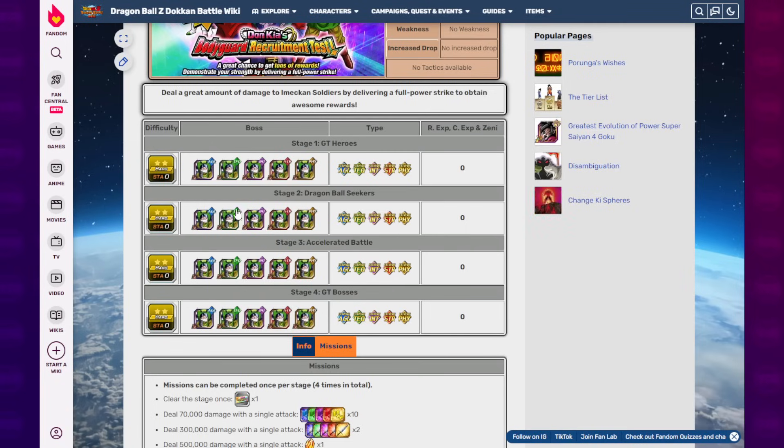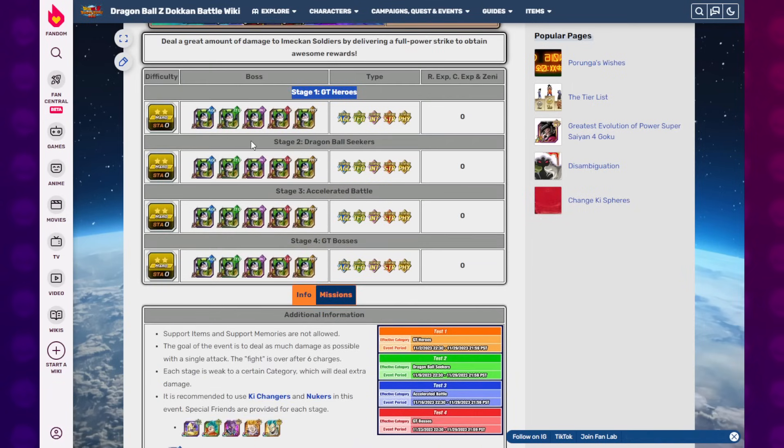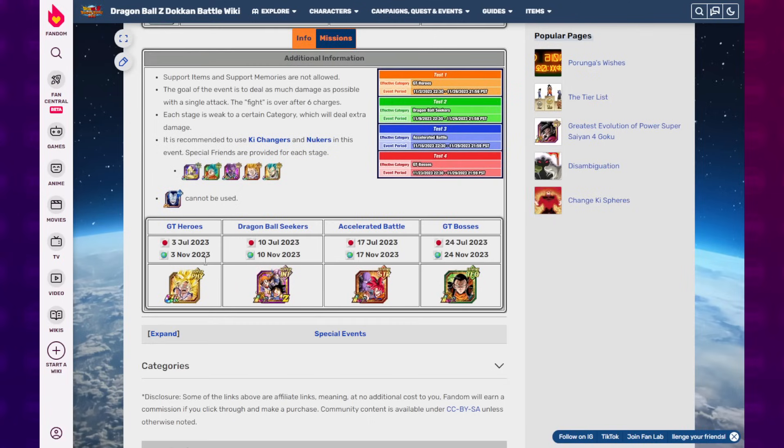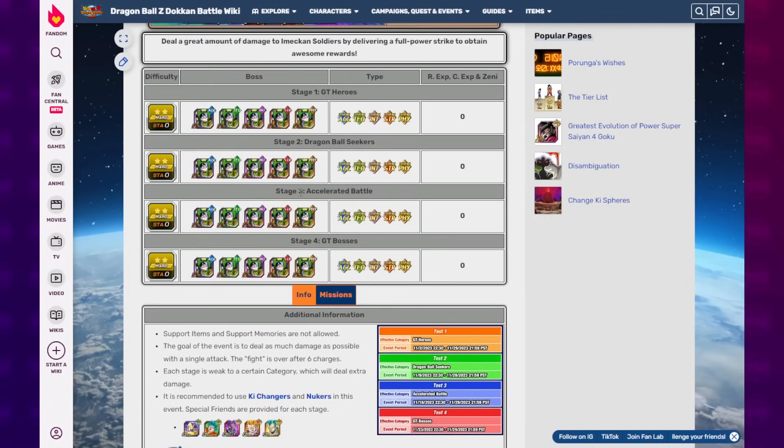This can be done just once, on any target, with any unit. But the advantageous category makes it easier because the damage increase is effective on that category. Last week, a lot of comments mentioned that because they couldn't find a good Dragon Ball Seeker unit, they ended up using GT Super Saiyan Goku, who destroyed the Dragon Ball Seekers event. He happens to be in Accelerated Battle, so he'll be a go-to for this one. For next week, if you struggle to find a good GT boss character, consider bringing GT Super Saiyan Goku or whatever unit that's been helping you through.